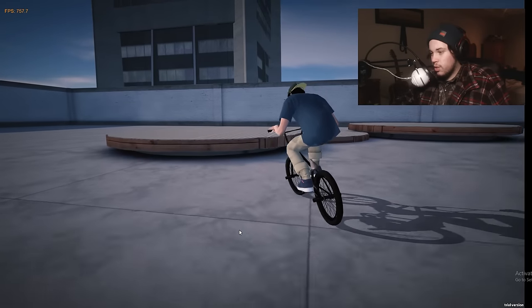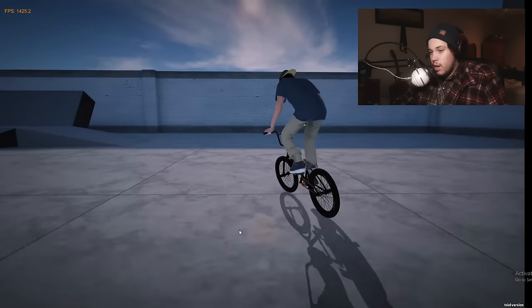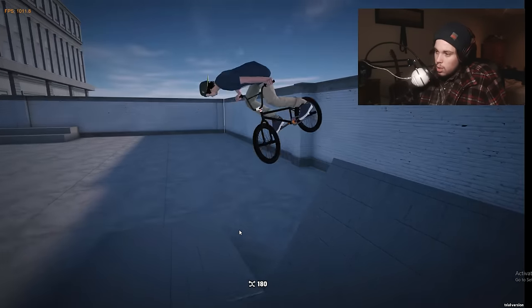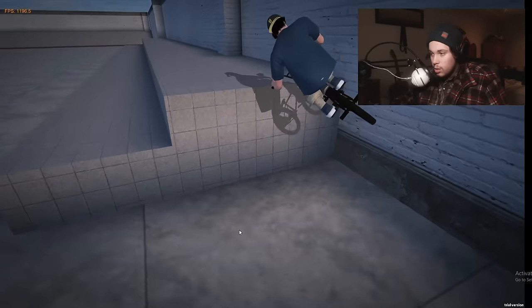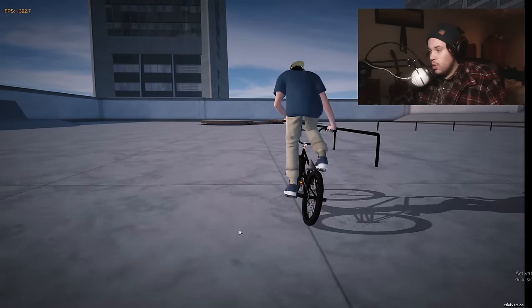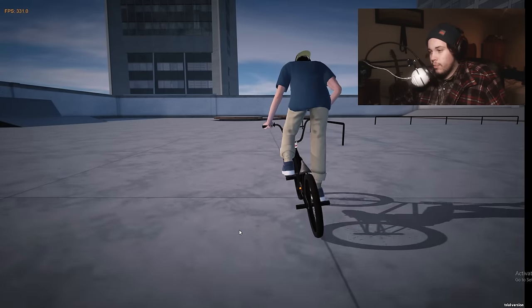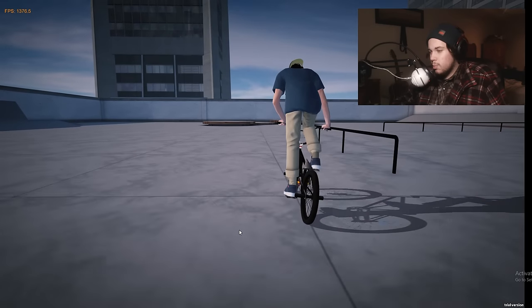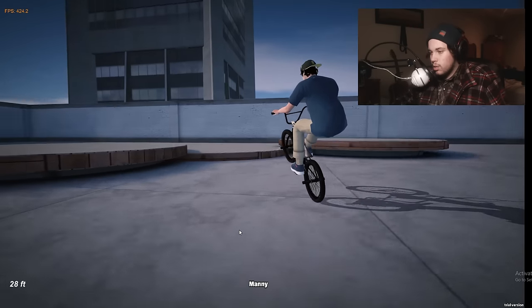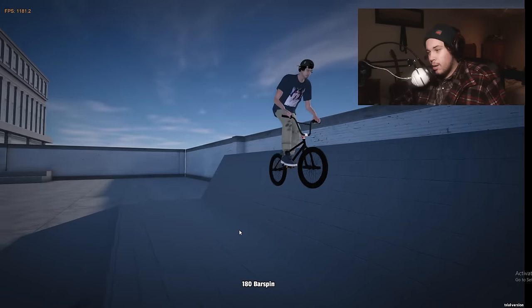Come on Bob, we're doing a nose manual — no you're not, god damn it Bob! Bob's got to work on his style. Oh, Bob's got the spins now though — watch this. Oh, that was a 720, it said so, that must have been a 720. I learned how to bump jump a little bit. Oh, that was not a bump jump — I just kind of pulled up into a manual. But one time he does like a bar spin — good job Bob, I'm proud of you.